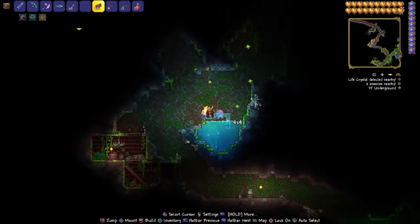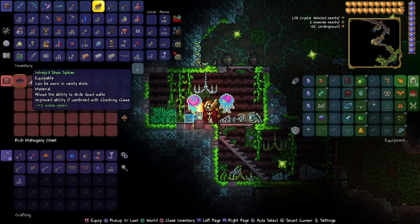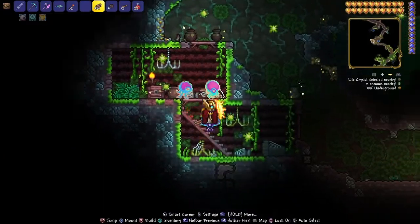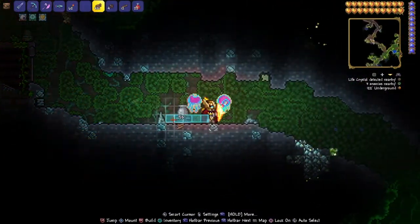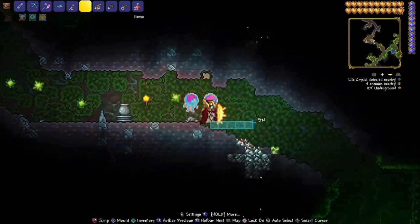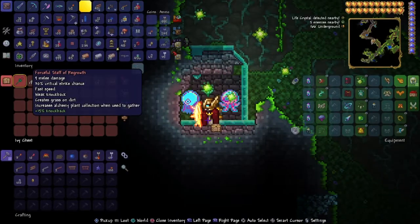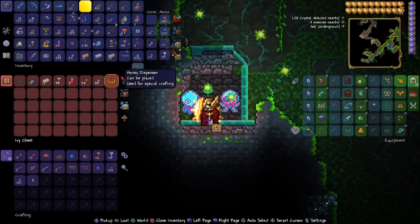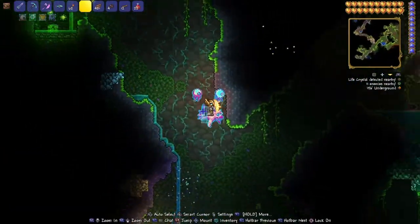Keep going down here and you'll hit this little shack. Be careful of the fall. The shack has two spikes and an angel statue. There's not really anything else in the chest. Be careful for that dog — that's a pot statue if you need it. Jump down here and you'll get a Staff of Regrowth and a Honey Dispenser in this area.